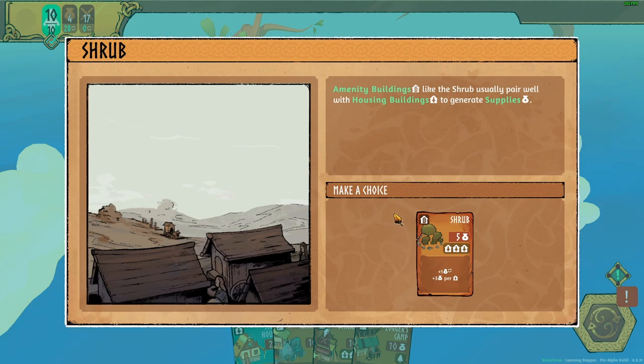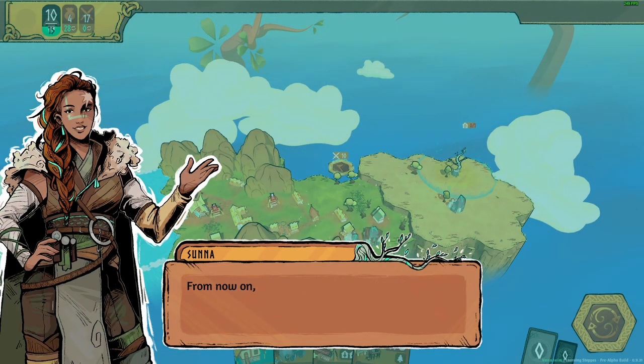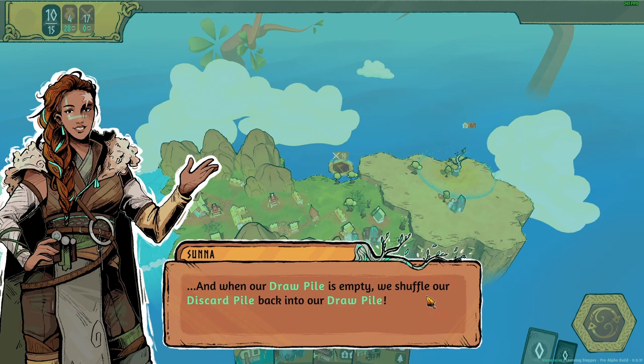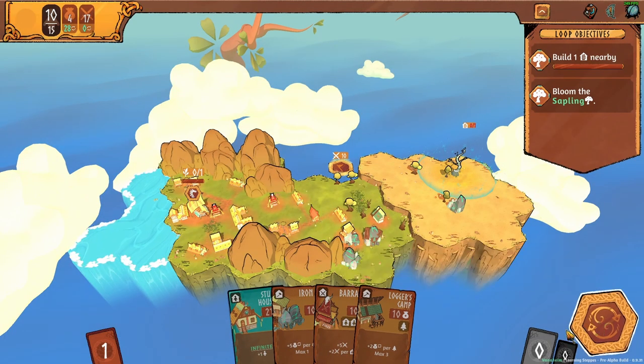Amenity buildings like this usually pair well with housing buildings to generate supplies. From now on, whenever we complete the turn we will discard the cards in our hand and draw from the draw pile. When the draw pile is empty, we shuffle the discard pile back into it. In short, the bigger the deck, the more options at our disposal, but we'll also need more turns for cards to return to the draw pile — keep that in mind.